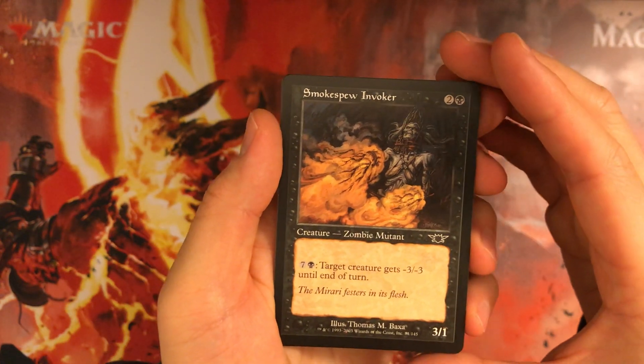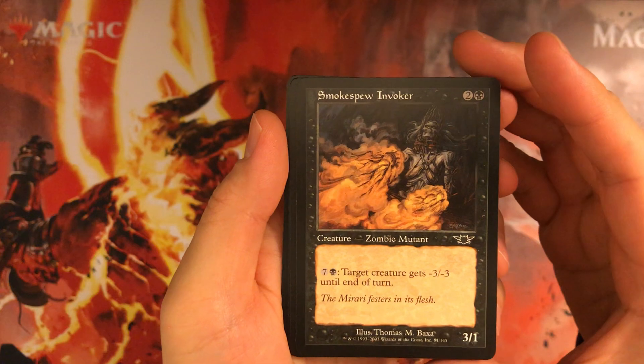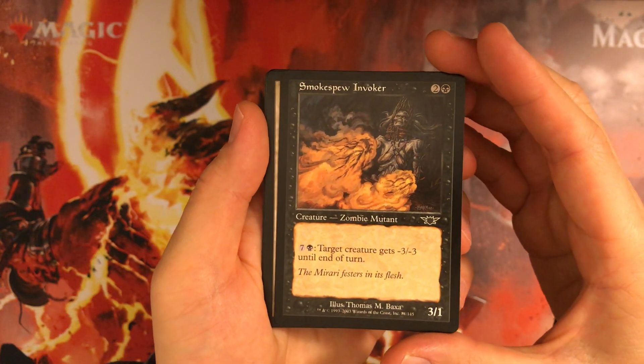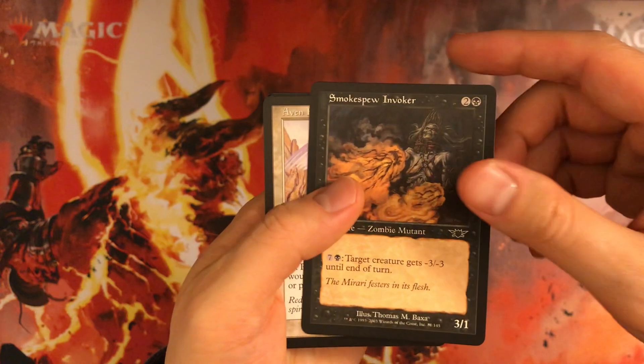Smoke Spew Invoker: 3 mana 3/1 — aggressively statted. But 8 mana to give a creature -3/-3, that's actually not bad. Great mana sink, ping off medium creatures. I like it, I have my eye on it.